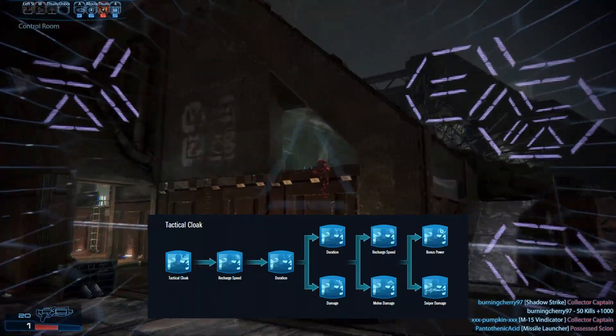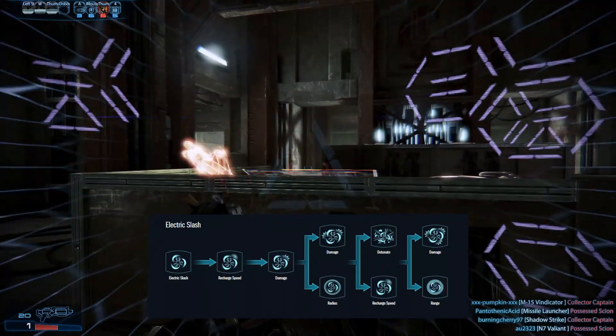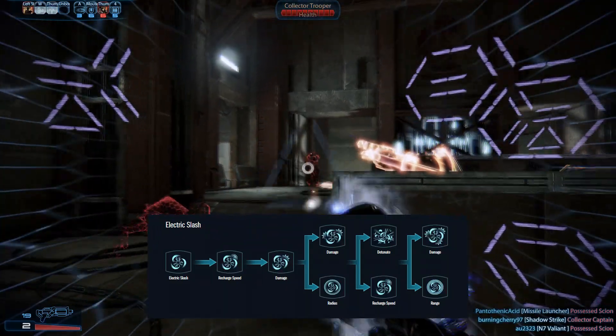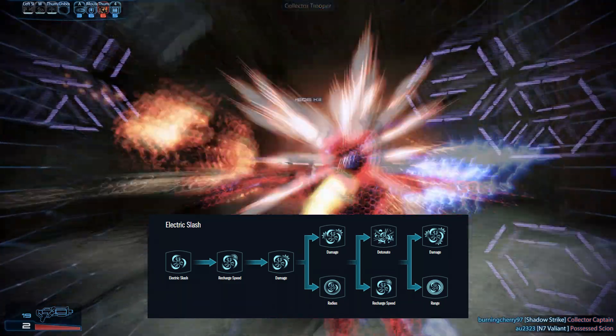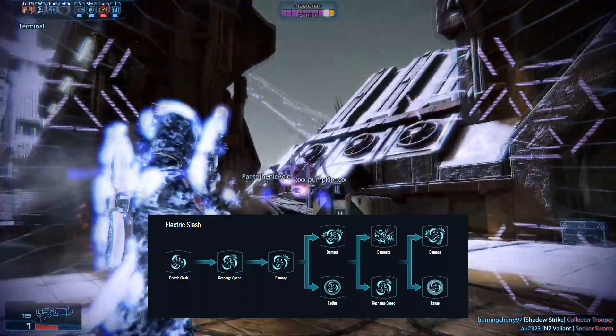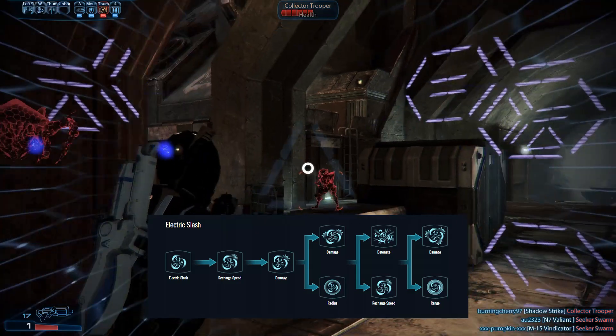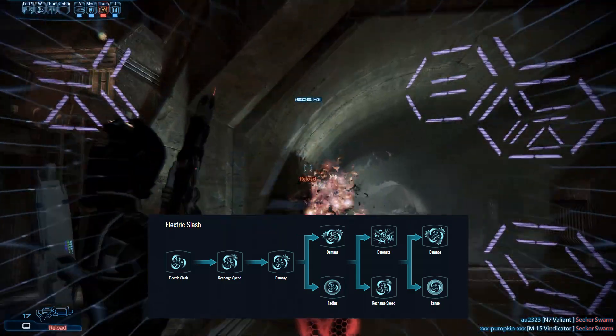Rank 4 depends on preference and weighs damage output against safety. Electric Slash consists of two attacks: a smaller wave that does some damage closely in front of the character, and a series of bursts ranging forward. The bursts move horizontally and through walls and can be used to detonate cryo, fire, and electric combos.